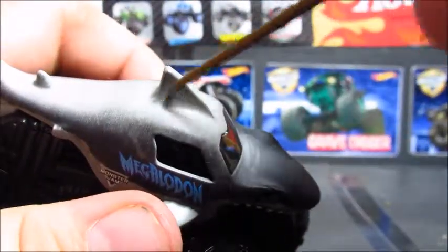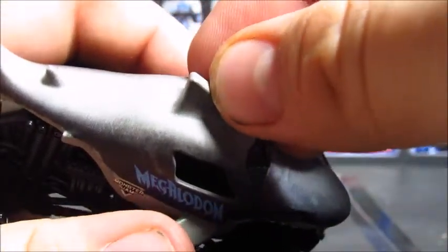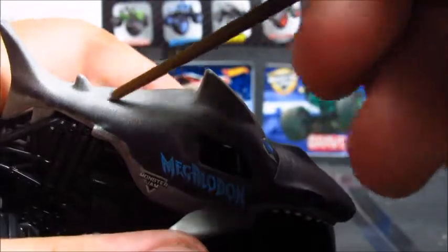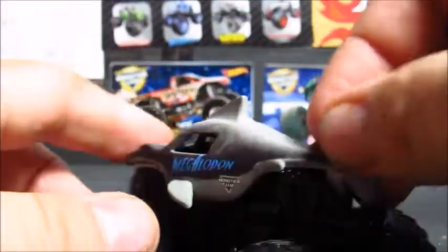On the roof it almost looks like there's a light gray stripe going along it, with the dark blacked-out tinted windshield. You've got the shark fin on top — it looks like it's got a little tiny paint chip, not sure how that got there. You've got the tiny fin and the tail right there, and nothing on the back.